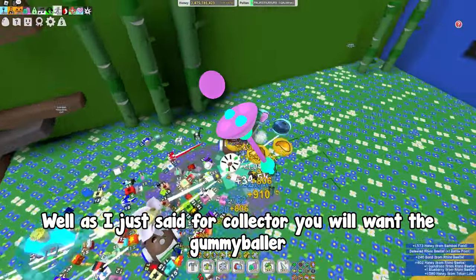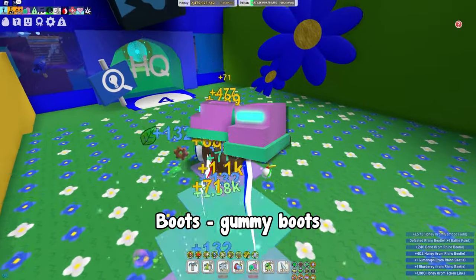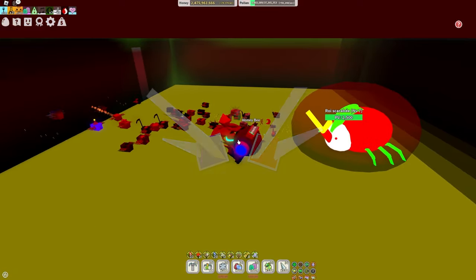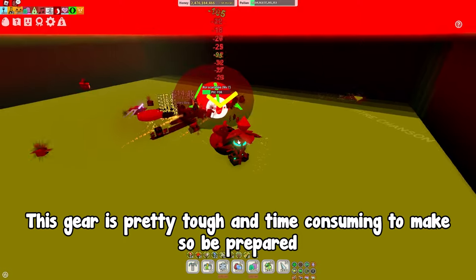So what do you need? For collector you will want the gummy baller. Backpack: coconut canister. Boots: gummy boots. Belt: pedal belt. Guards: crimson and cobalt guards. And of course gummy mask. This gear is pretty tough and time consuming to make so be prepared.